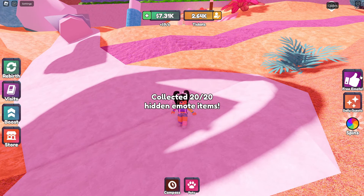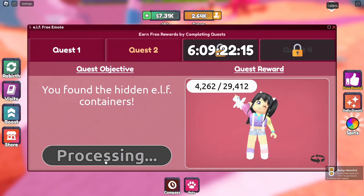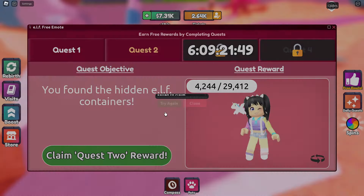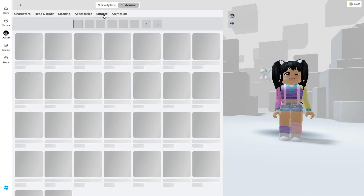Now we can go back over to the free emote and claim the quest 2 reward. You'll get the badge. If the first pop-up 'failed to claim' appears, click try again and you'll claim the item free.